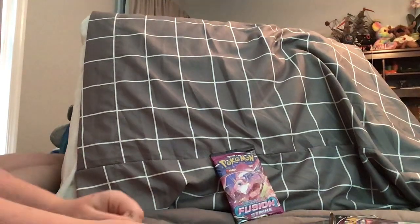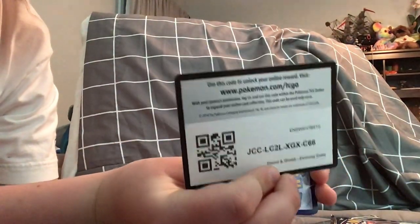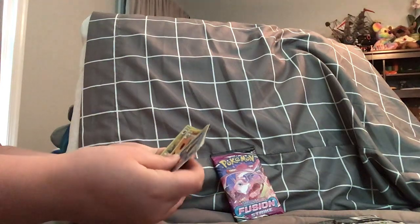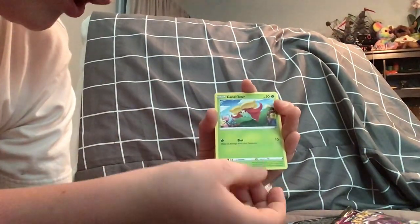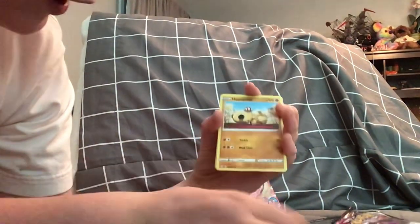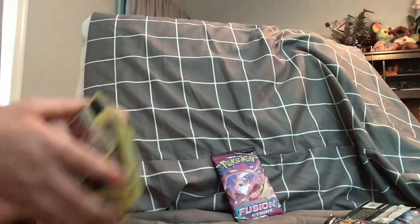Gotta open that pack — please have something good! We have a White and Green Code Card, here for all you online players. From the back to the front: we have a Lightning Energy, Digging Gloves, Palpitoad, Crustle, Arcanine, Gossifleur, Fletchling, Scraggy, Hippopotamus, Scraggy again, and a Holo Slaking. Not too happy — I wanted something better.